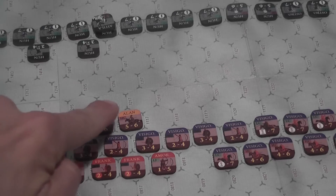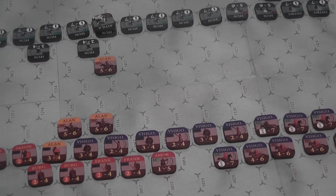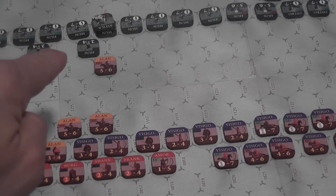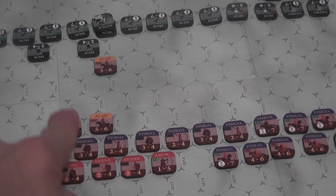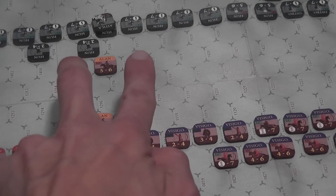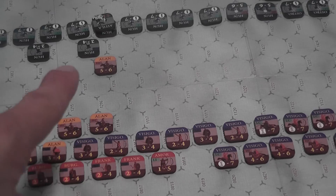You have to stop moving when you move adjacent to an enemy combat unit. It's also important to remember that units have three sides to them. The two frontal axes are the frontal axes — the axis right before the counter. Units also have two flank axes on the side and two rear axes behind.